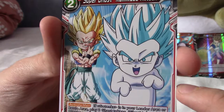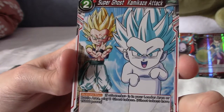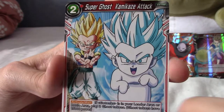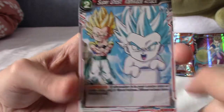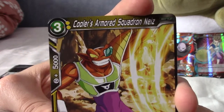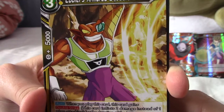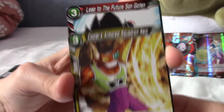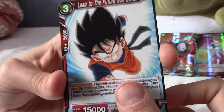We've got the Super Ghost Kamikaze Attack. Also fun fact — the SH Figuarts of this guy was announced recently, and you get a Ghost Usher figure with him. We have Cooler's Armoured Squadron — very nice. We have Goten, Leap to the Future Son Goten. I believe I pulled that — that was the first card I pulled in my first pack in the previous video.